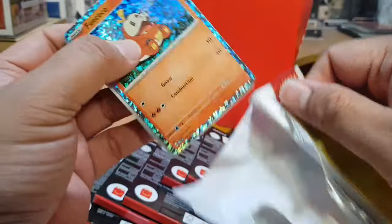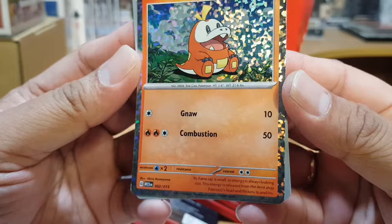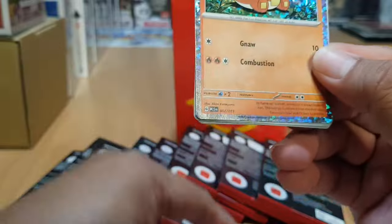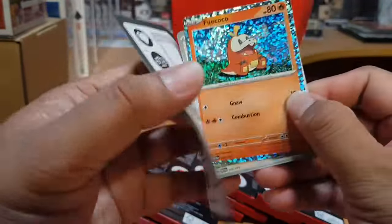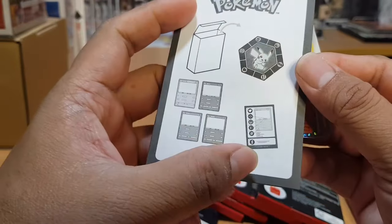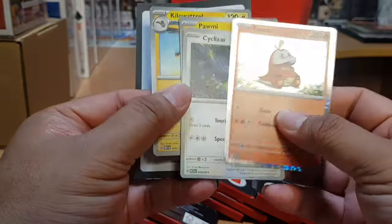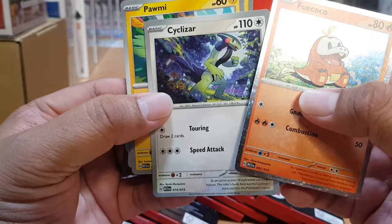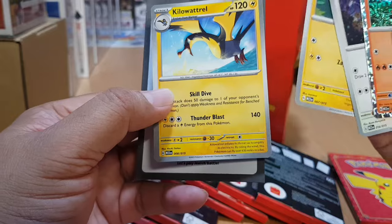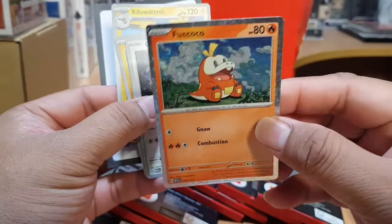There's a holo card and it's Fuecoco — very beautiful card. You can see this is 2 out of 15. Inside the box you have the coin, instruction manual, and the four cards in the blister pack. The second card we have is Cyclizar, it's a common card. Then Pony Pony and Kilowattrel — so three common cards and one holo.